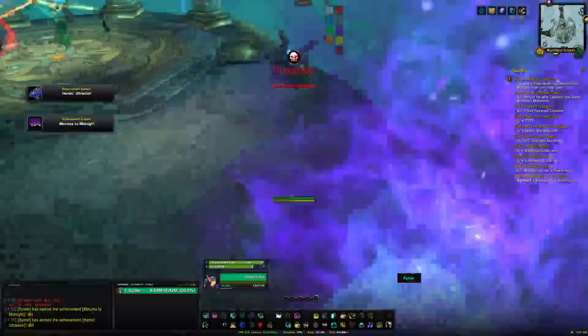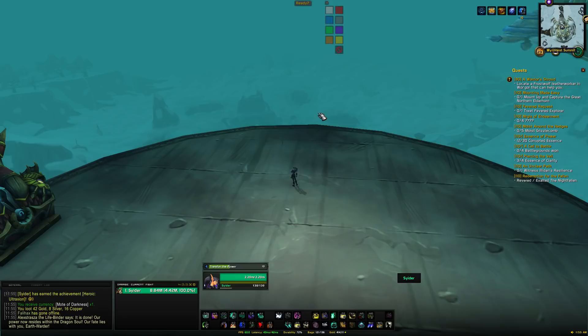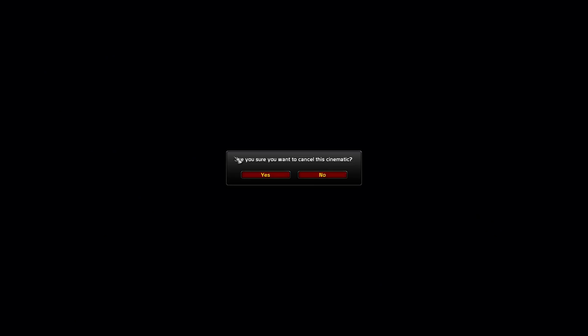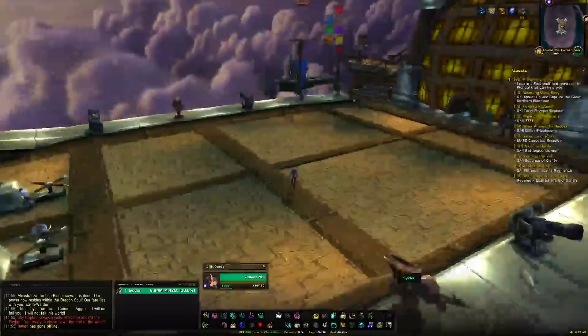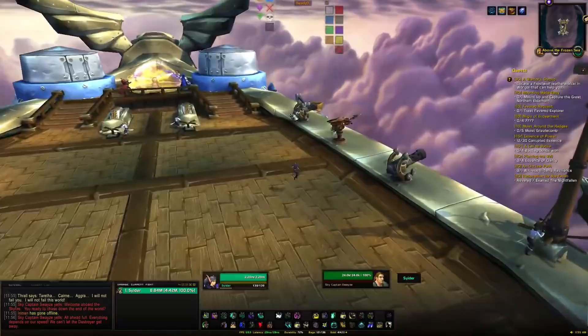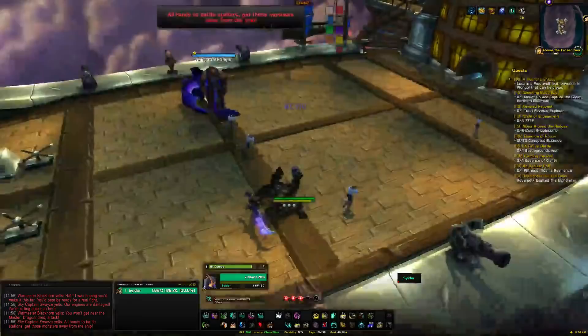Kill Ultraxion — it's a timed fight; if you don't kill him before Hour of Twilight you'll die, but there's no reason you shouldn't make it in time. After a cutscene, Thrall says he won't fail us — and then fails us. Run onto the ship, talk to the NPC, and that starts the next gauntlet event. It involves some trash as well — there are harpoons, but you don't need to interact with them. Just kill the drakes as quickly as possible using ranged spells, as that's what triggers the boss to arrive.